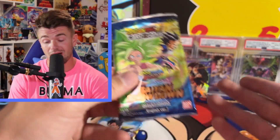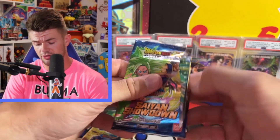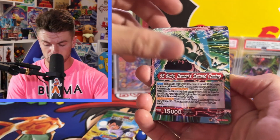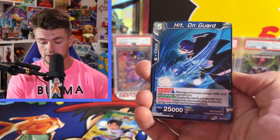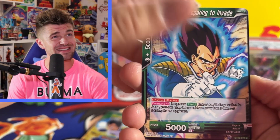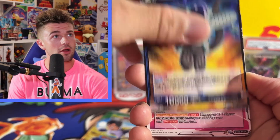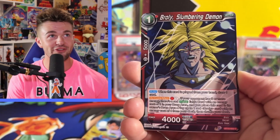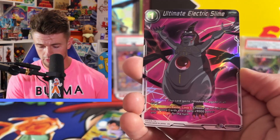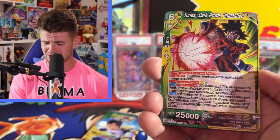Third pack in for Saiyan Showdown, not looking too good. We got an SR but we're only counting the big rarities. You guys are going to let me know in the comment section who you think won — Saiyan Showdown or Ultimate Squad? We got Hit. Vegeta Preparing to Invade. Wilderness Monster. Frost Evolutionary Milestone. Brawly Slumbering Demon. Turles Powerball. Ultimate Electric Slime. And then Turles Dark Power Unleashed.